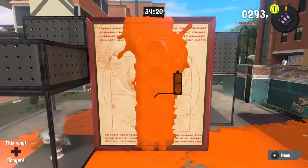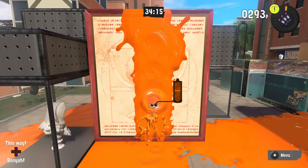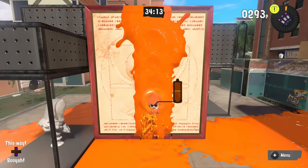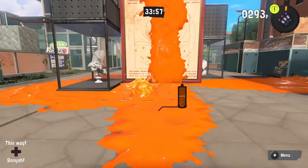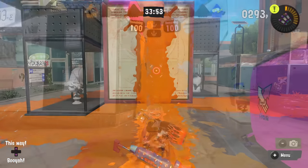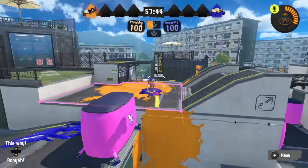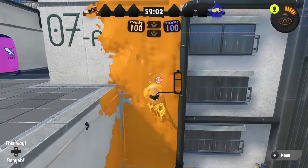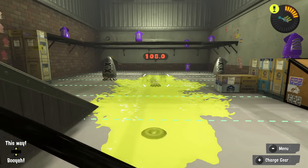Finally for movement: squid surge cancelling. Once you commit to a surge up a wall you don't have to stick with it — you can cancel it by shooting, throwing a sub weapon, letting go of squid form, or wall jumping off it. Don't commit if it looks like the squid surge might get punished. This also lets you use the surge momentum to go up and roll off quickly to attack, though that's really only applicable on Flounder Heights since this game doesn't have many climbable walls.